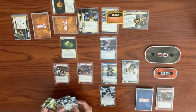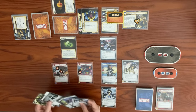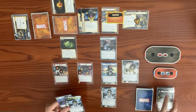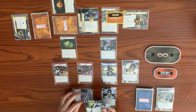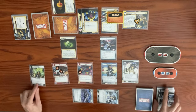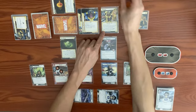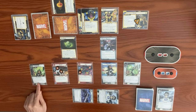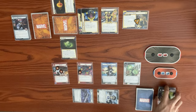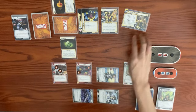We need a Gamma Blast to change forms, but we can use the Queen Carrier instead. Three resources let us play Queen Carrier, exhaust it to generate a wild resource, exhaust Energy Duplication for an energy resource — a third resource — to play Gamma Blast. We change to Gamma energy form; hero response does one damage to ping off Thanos's tough. We deal seven damage, killing Proxima Midnight.